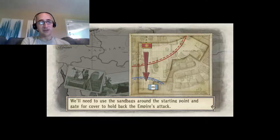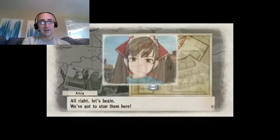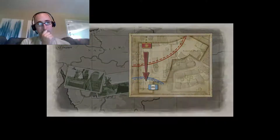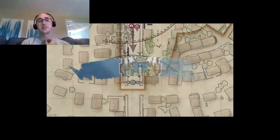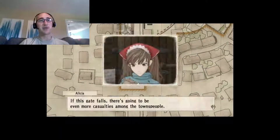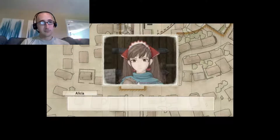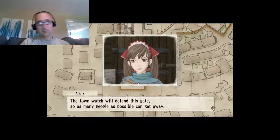We'll need to use the sandbags right on the starting point and gate for cover to hold back the Empire's attack. Alright, let's begin. We've got to stop them here. So once again, my line of troops is at the south and the enemy's is coming from the north. If this gate falls, there's going to be even more casualties among the townspeople. The Town Watch will defend this gate so as many people as possible can get away.